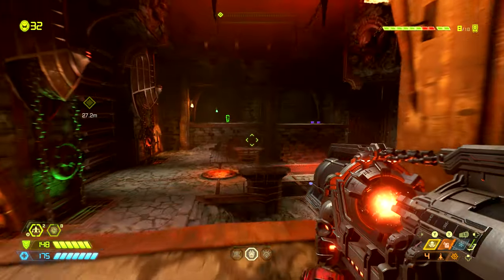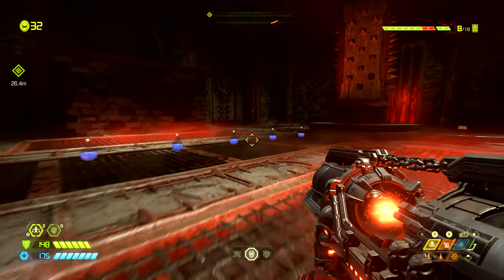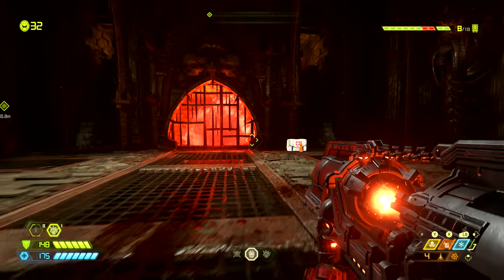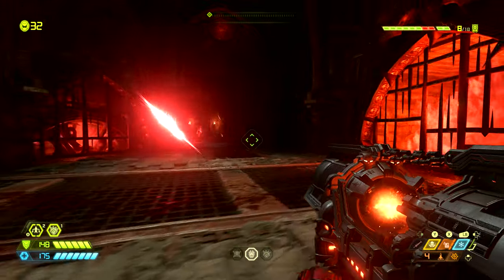From here we're going to go back out into this room. These meat grinders will be activated on the other side of the room. We want to run through these, and as soon as we get through here we will be faced with a marauder.